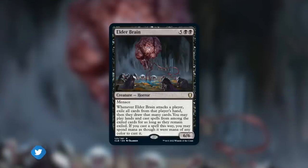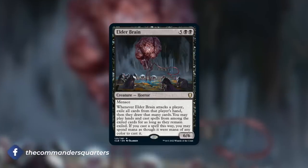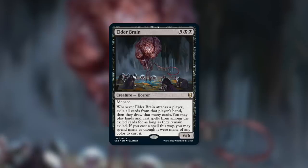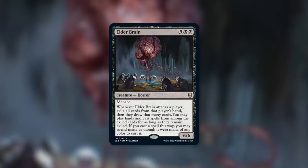Elder Brain is a 6/6 horror — and yes, this art is pretty horrific — that has menace and costs five black black. It has: whenever it attacks a player, exile all cards from that player's hand, then they draw that many cards. You may play lands and cast spells from among the exiled cards for as long as they remain exiled. If you cast a spell this way, you may spend mana as though it were mana of any color. This is a very spicy card, essentially replacing an opponent's hand with a completely separate hand and giving you access to their previous hand.